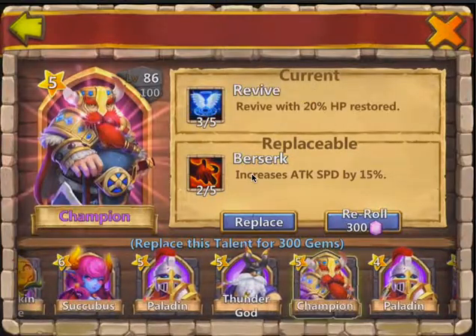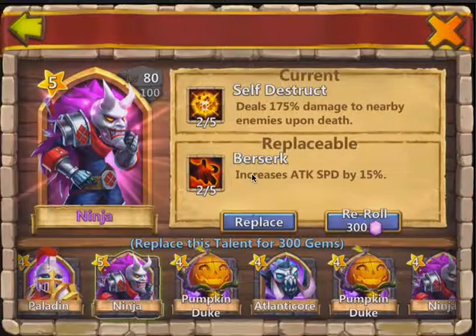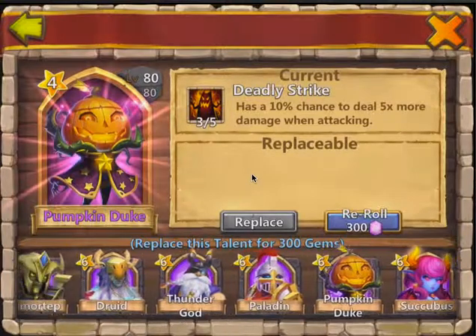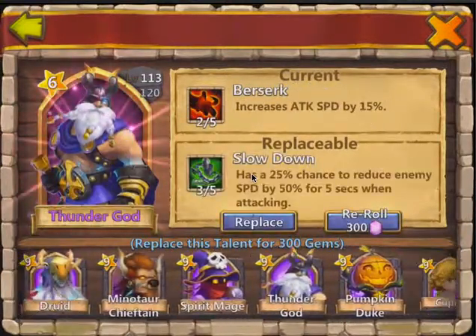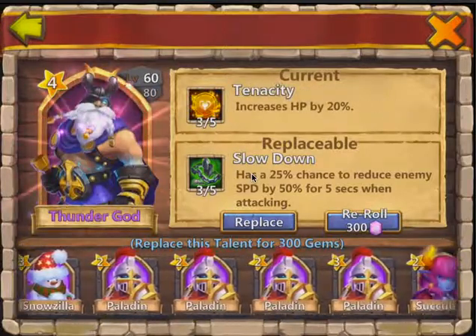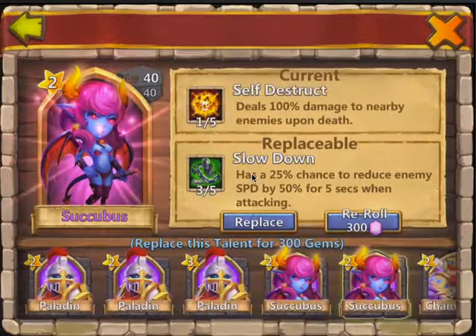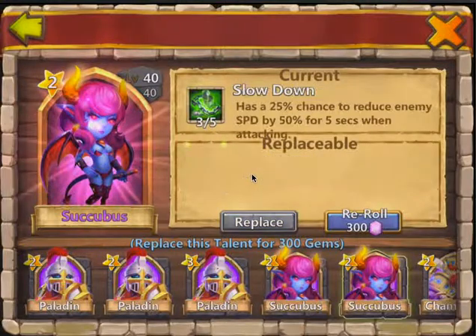Let's put it on — self destruct, replace. So as you can see it's pretty awesome. You can see all of your heroes right there. The slowdown I really don't want on anything, but I'll put it on somebody that has a lower skill than that and replace it just for might.